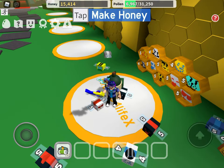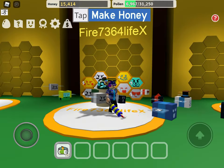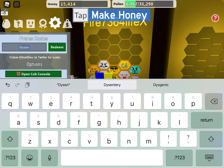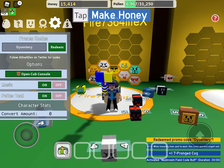I have a video with some codes out. Let's enter the first code. The first code is DICENTERY. Just like this — boom. One seven-pronged cog.